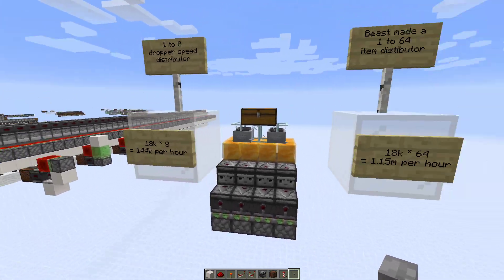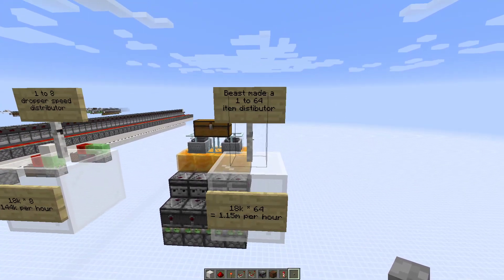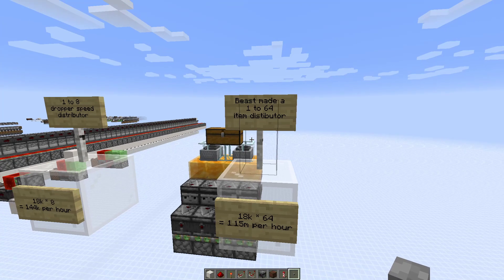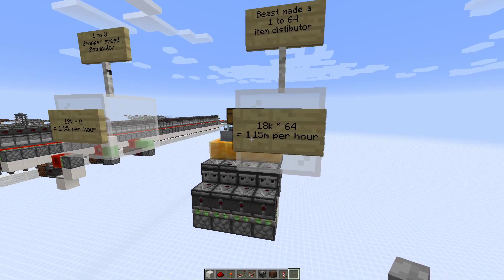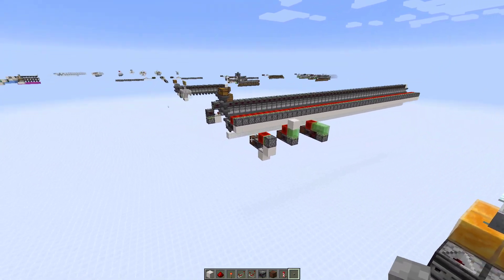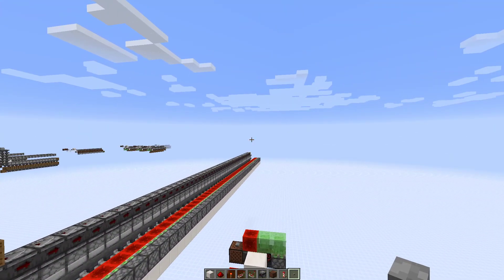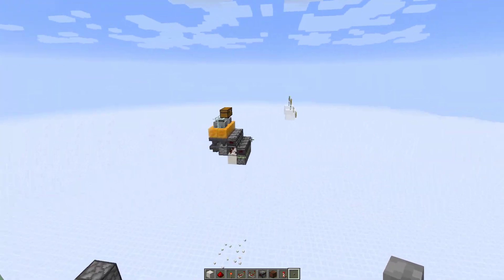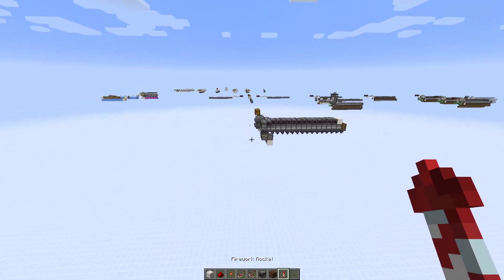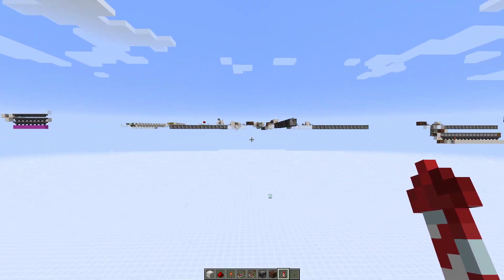That number is going to be significant later. If you want to go all out, you could have a 1,264-item distributor, which would give you 1.15 million items per hour. That sounds great, except you've got to consider you're building each of these modules 64 times — or even just for the eight-module, eight times. That's also rather expensive in terms of resources.